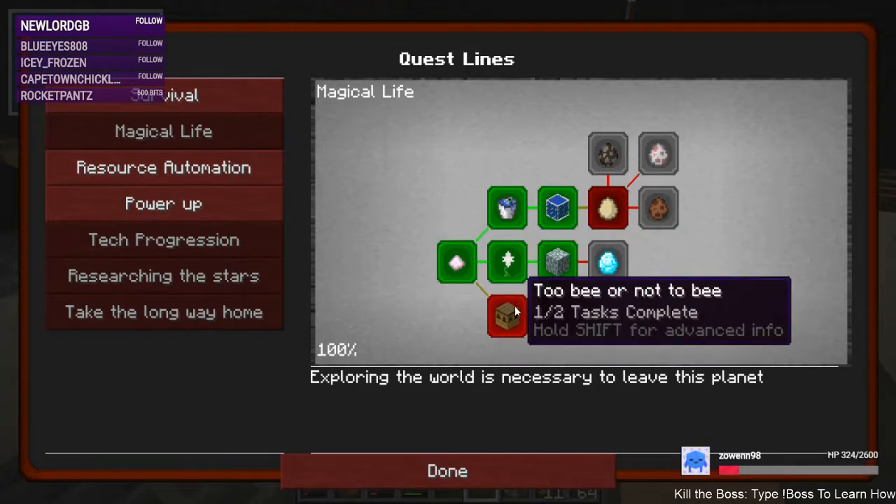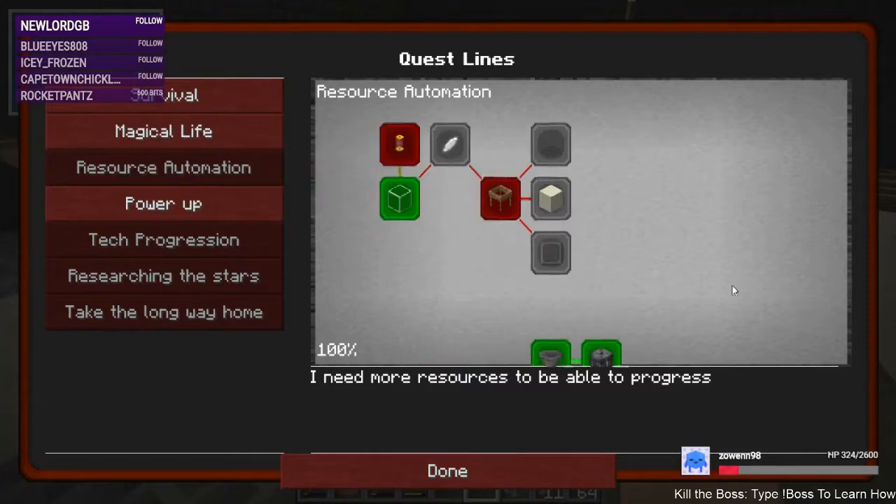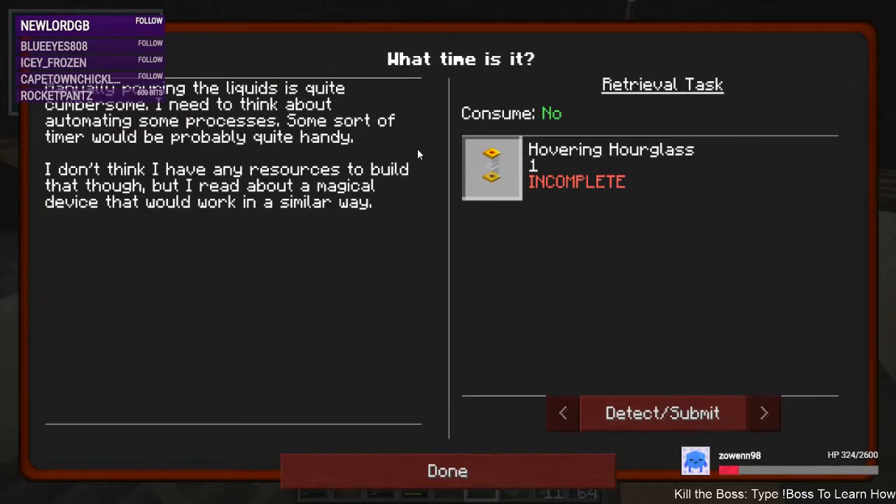At least doing this quest — I bet getting into bees — oh, I'd also want to get some sifting started. What's the recipe for the hovering hourglass?